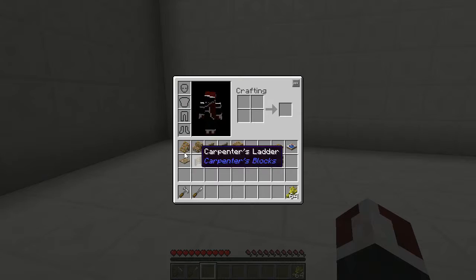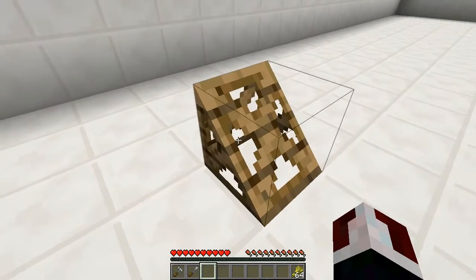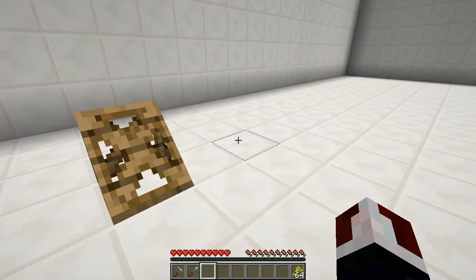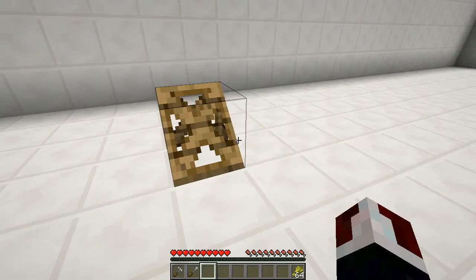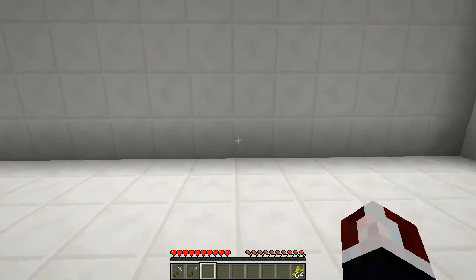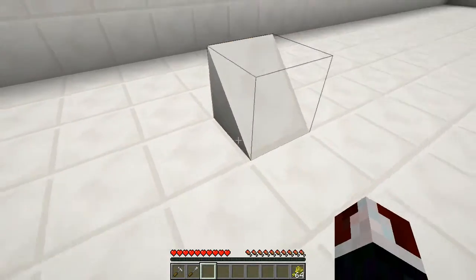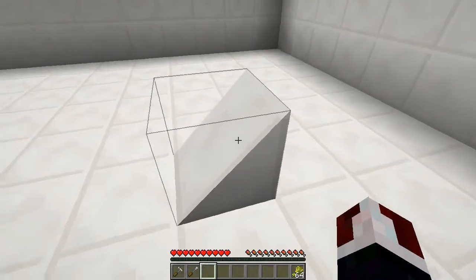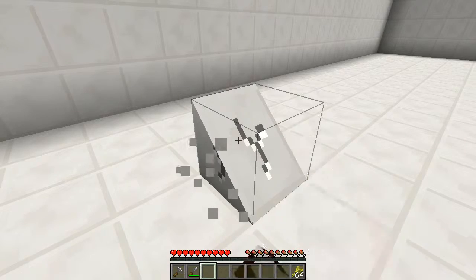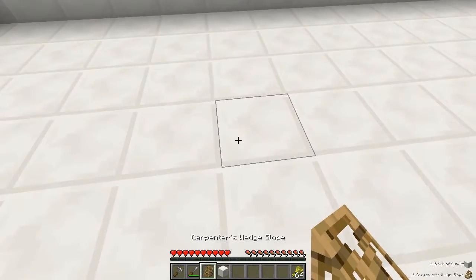Let's take a look at the first item: the carpenter's wedge slope. Place this down, it looks nice. What is really cool about the Carpenter's mod is that you can take any item — say this quartz block — and you can right click to place that item as that block. To get the item back, simply destroy the thing that you made and it'll give you back both of them.